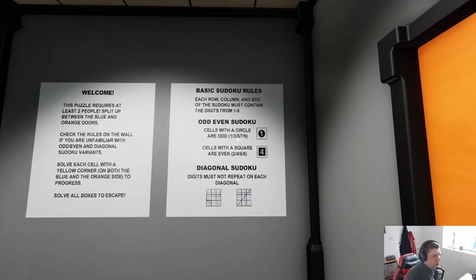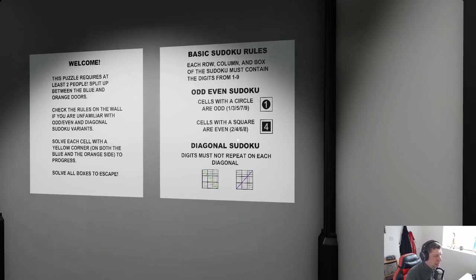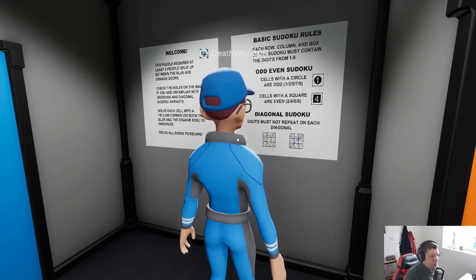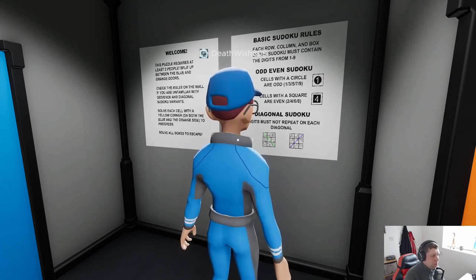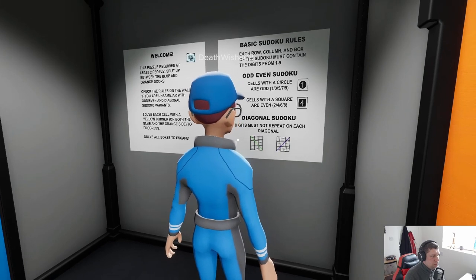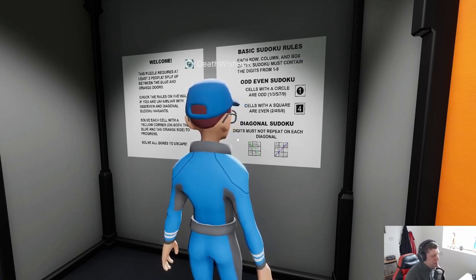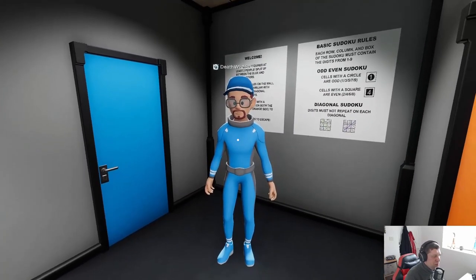So we've got the odd-even sudoku rules in play — cells with a circle are all odd and with a square are all even. And if you're on a diagonal, digits can't repeat. Cells with the circle — circle has one side and square has an even amount of sides, so that's a good way to remember it. The diagonal is just like another constraint like a row or column — you can only have one to nine going diagonally once.